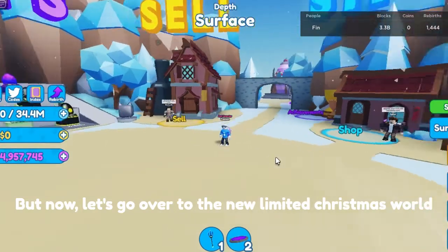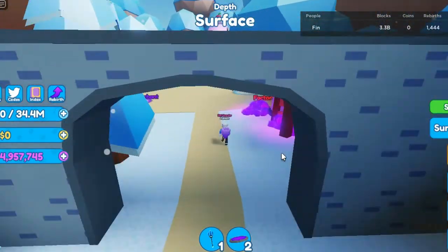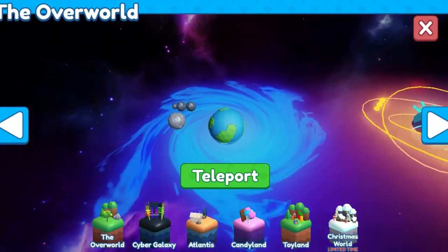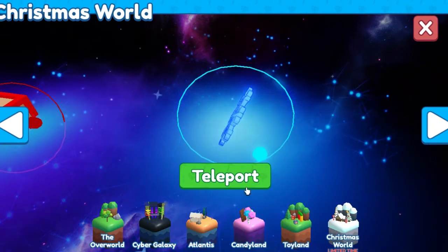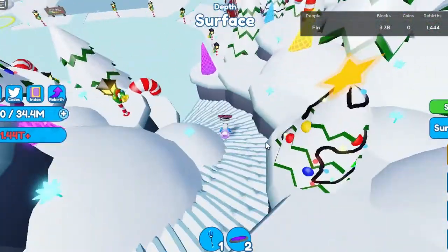Now let's go over to the new limited Christmas world where we can find new Exodores. What's cool about this is that there are little constellations surrounding the planet. This map is huge compared to the summer events and Halloween Evenworld.